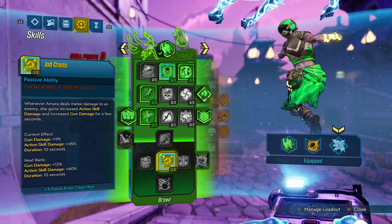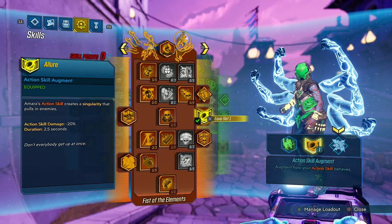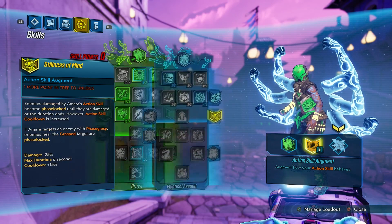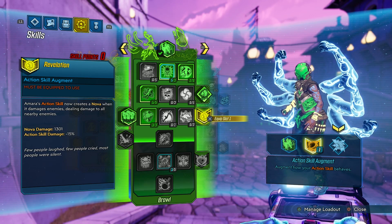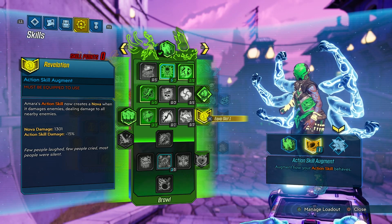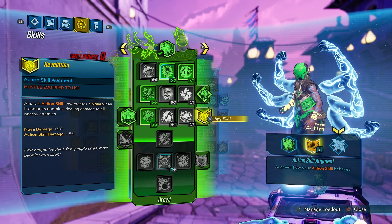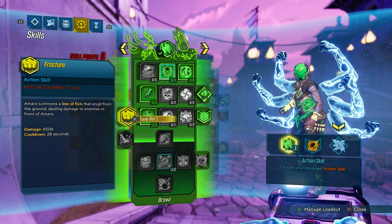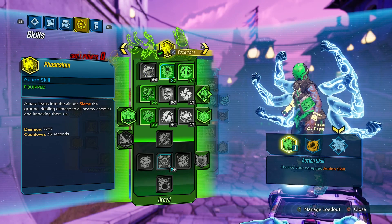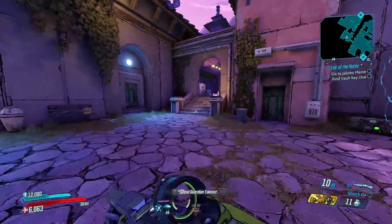Let's look at my augment. That definitely doesn't work — is that Phase Grasp only? Did I not read that right? The action skill isn't actually working. There's one that lowers damage 15% but adds 13,000 Nova — I'm going to try it. The other thing I could do is add Soul Sap, but that's really kind of pointless.